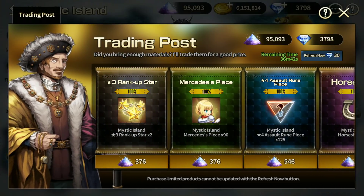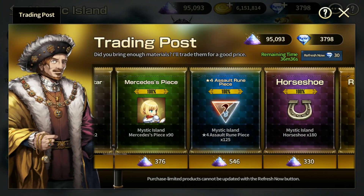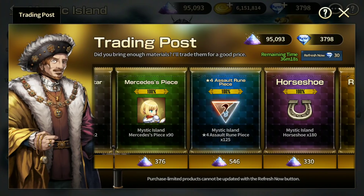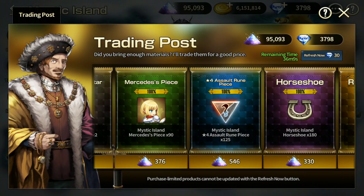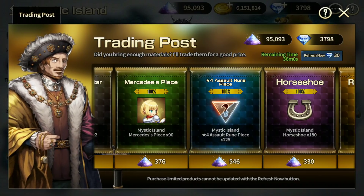In my case this is a Mercedes piece — definitely not going to buy that. Four-star assault rune — these four-star runes I would try to avoid buying. I highly recommend avoiding dual runes; if you want the best result, most people go for single runes, which give more boost in the total stat you want compared to gambling on the secondary stat. We know this is a four-star assault rune piece but we don't know the secondary stat — it could be shield, fatal, rage, crit rate, HP — anything.